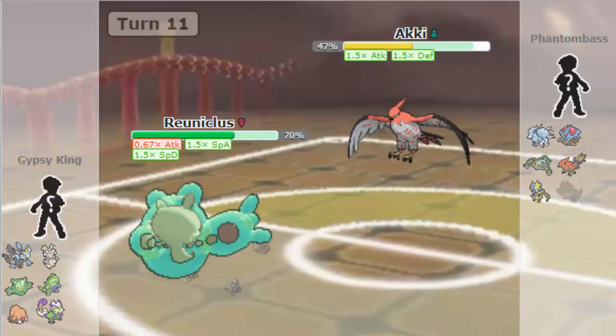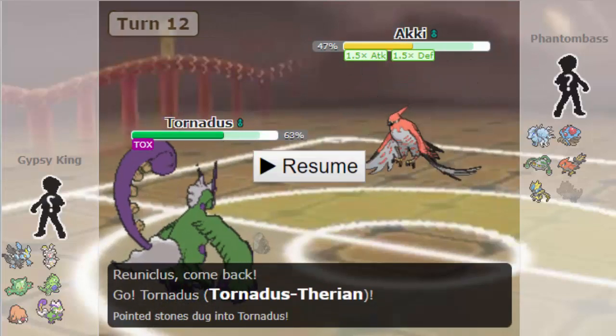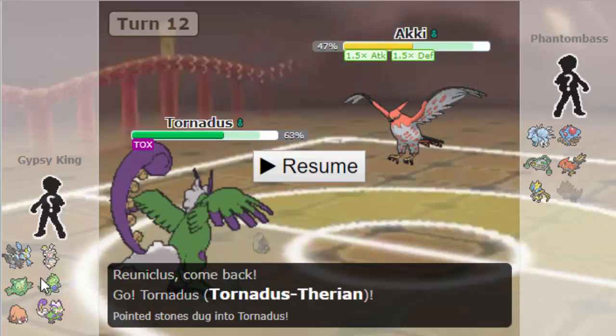So he's now going to set up his Rocks on my Reuni. As I do just fire off Signal Beam and take him out here, which is really nice for me. I do have Defog on Tornadus, so if worst comes to worst I can just click Defog to remove the Rocks. But he's going to go into his Talonflame here and click Bulk Up, which is interesting. So he's Bulk Up, Roost, Will-O-Wisp, and more than likely Brave Bird — or possibly Flamethrower to hit my Magearna.